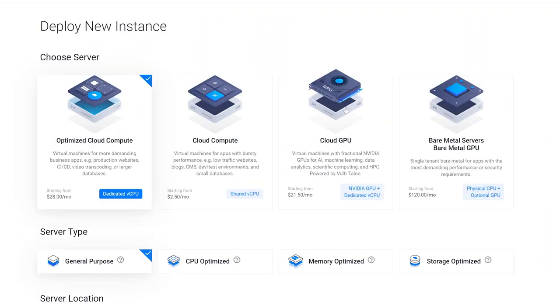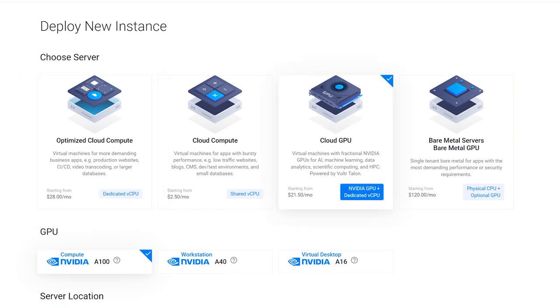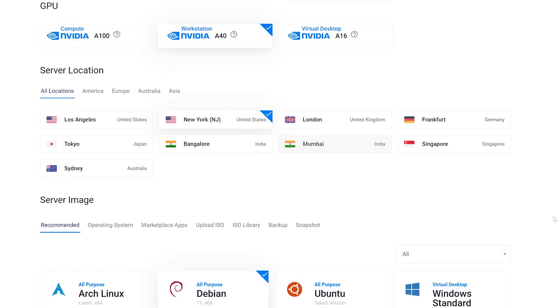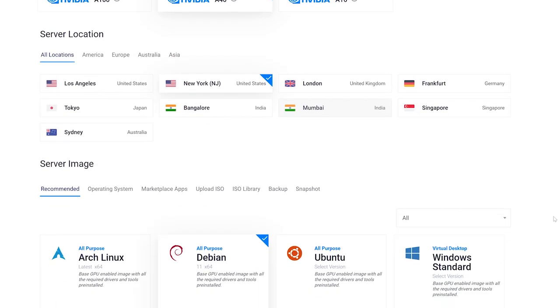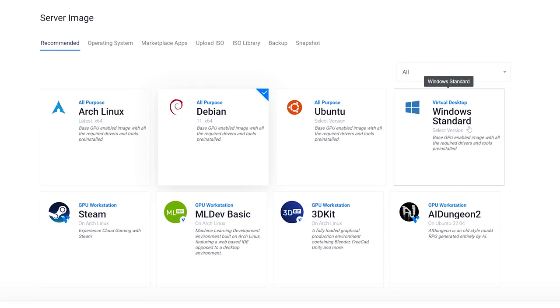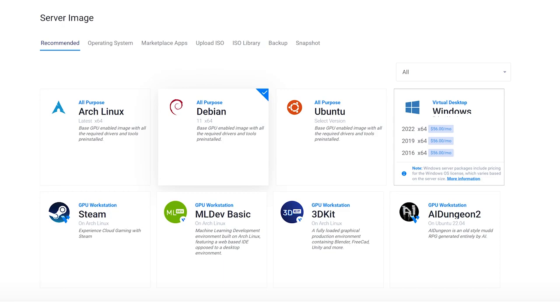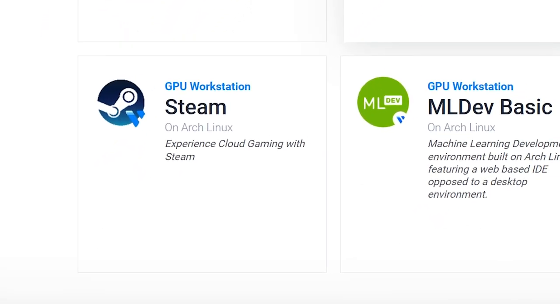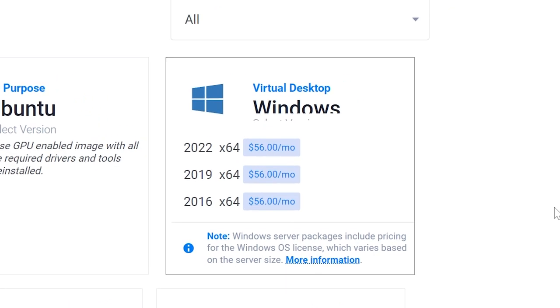Choose the Cloud PC option. From here you'll be able to choose the GPU you want, and location availability will depend on what GPU you choose — the A40 has the most availability as of now. Once you choose your location, you can choose your operating system, including various Linux OSes and one built directly for Steam. They also offer a couple of versions of Windows Server. Note that the Windows price shown is for the full month — this license is divided up within the hourly price, so you don't pay the full amount upfront.